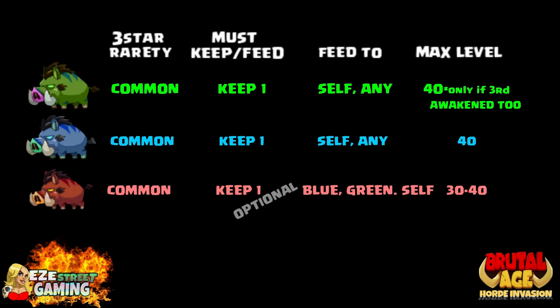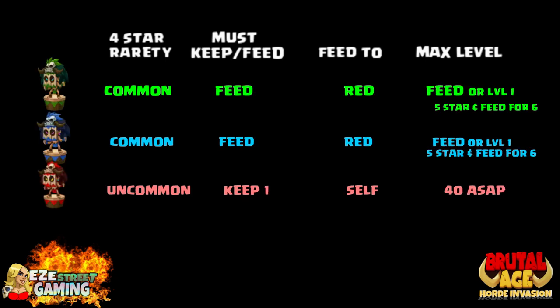Getting into the Boar now — this is one of those awkward partners where blue is your best at first, but green may be the best once it gets to the third awakening because it has a retaliation ability. All three of them are powerful at the third awakening, but red is just a one-on-one attacker, if I remember correctly.